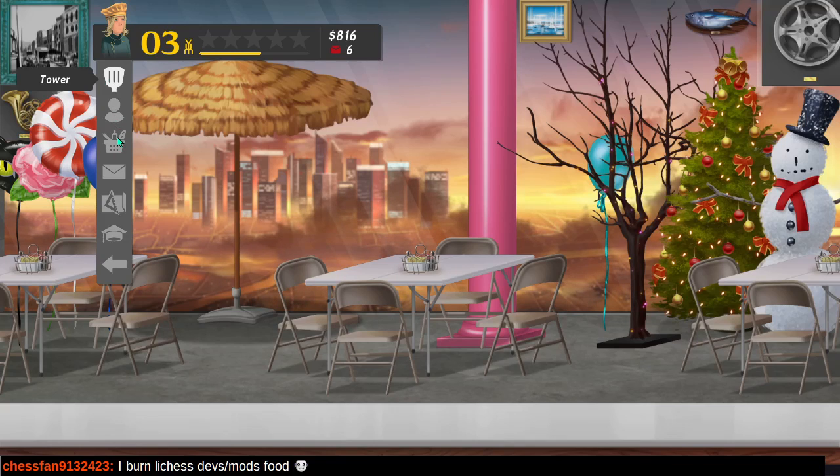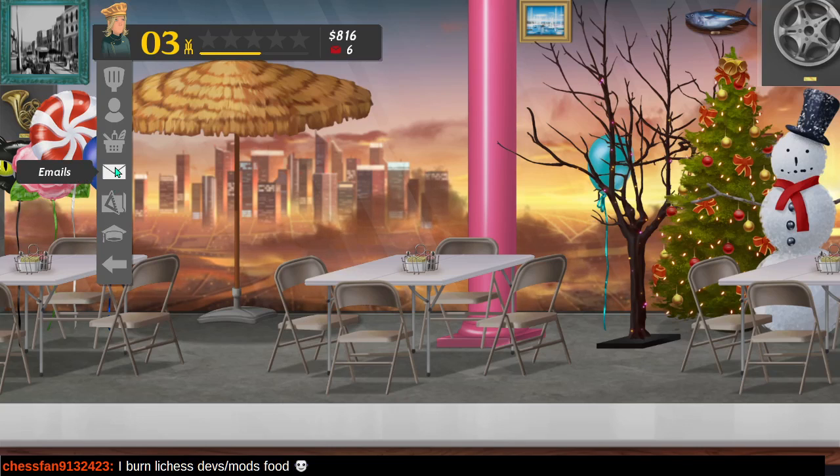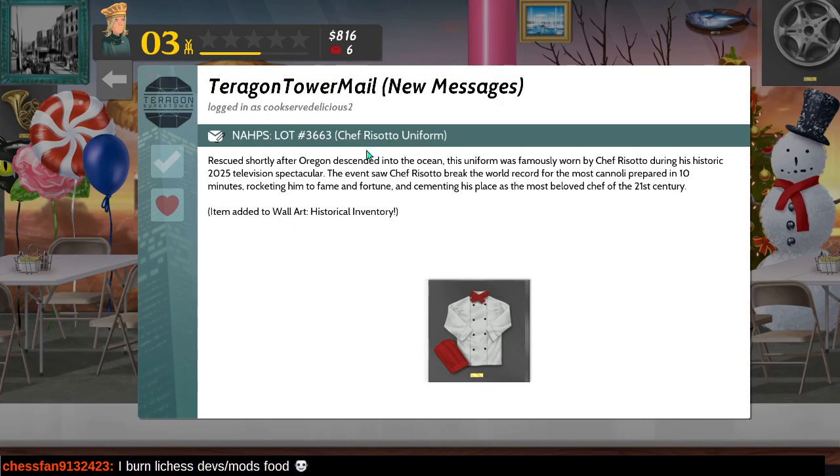Let's check our messages. This uniform was rescued shortly after Oregon descended into the ocean, and was famously worn by Chef Rosotto during his historic 2025 television spectacular.